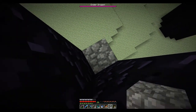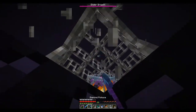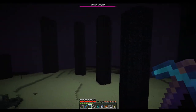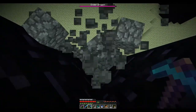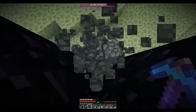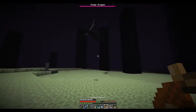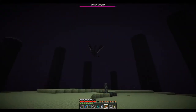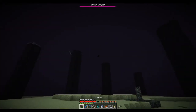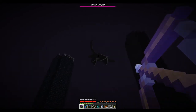I actually got relatively lucky with this map because the crystals that were in cages were on relatively short towers. If you have to do the stacking-up thing very high, it's actually very difficult. But once that phase is done, you have destroyed all of the crystals inside the End. Now all you have to do is shoot her a bunch of times.